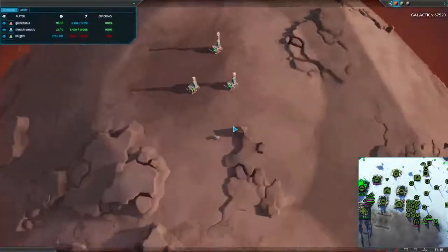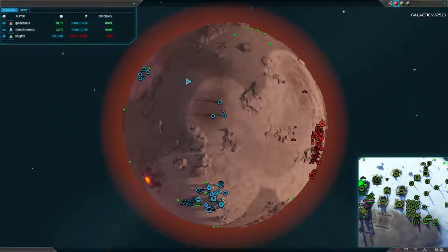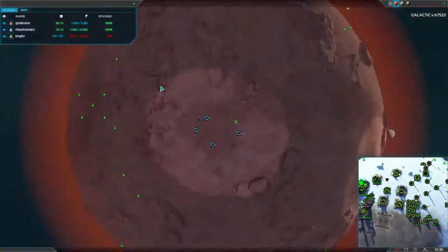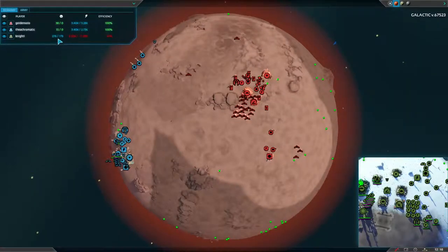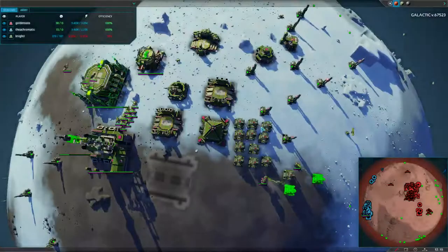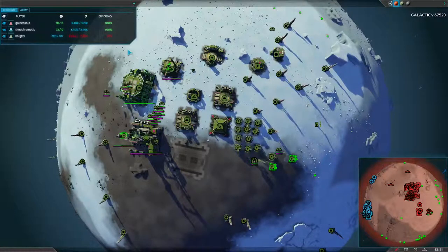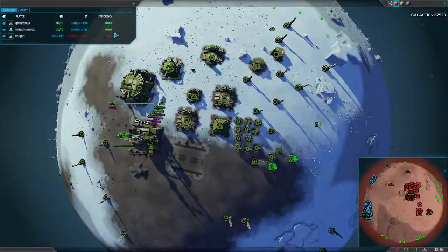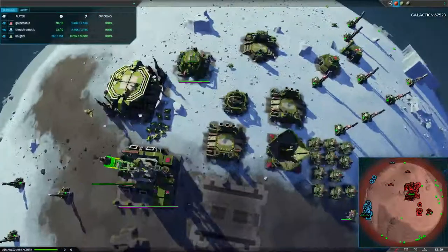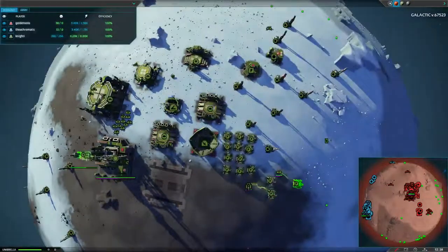He's sending a Faber bot out to claim some metal over that way, and it looks like he claimed a few metal spots and then decided to stop — that's kind of a shame. Knight's economy is just way ahead of everyone else's. The combined economy of Golden and Acro doesn't even come close to Knight's. The only thing somewhat of an issue for him is his power generation, but he's now got his advanced air factory up, so if he gets some advanced Fabers out, he might actually be able to do something about that.